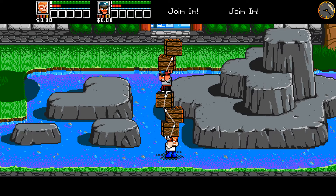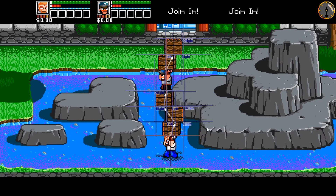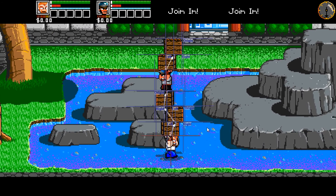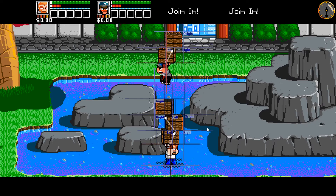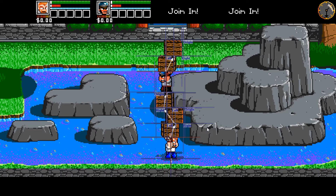You'll notice there's no arrow from Glenn to this crate, or from Alex to this crate for that matter, because that's handled by the attachment system. If I bring up the attachment view, you can see all of the attachment points involved in holding the crates.